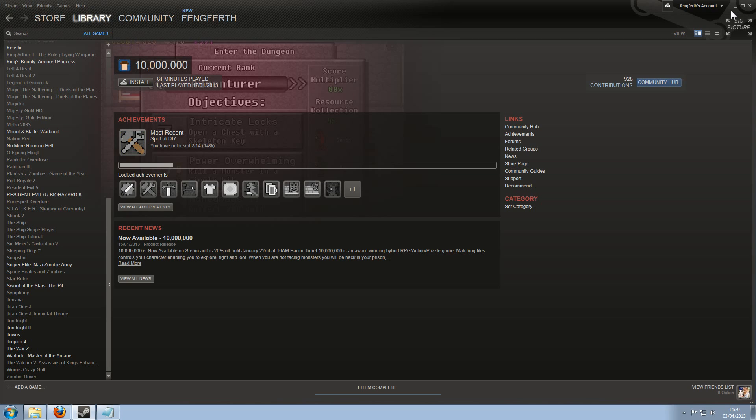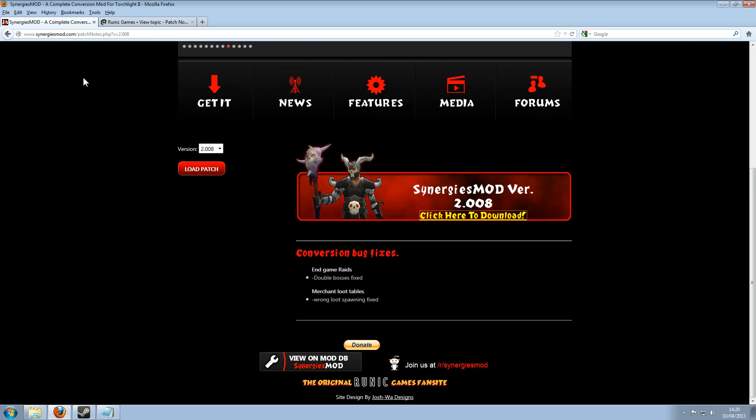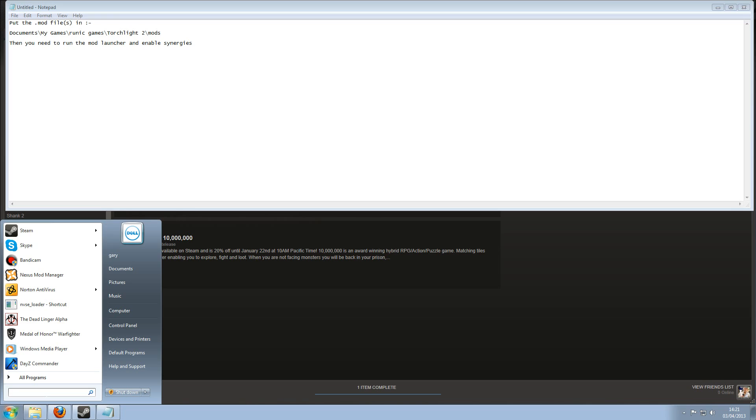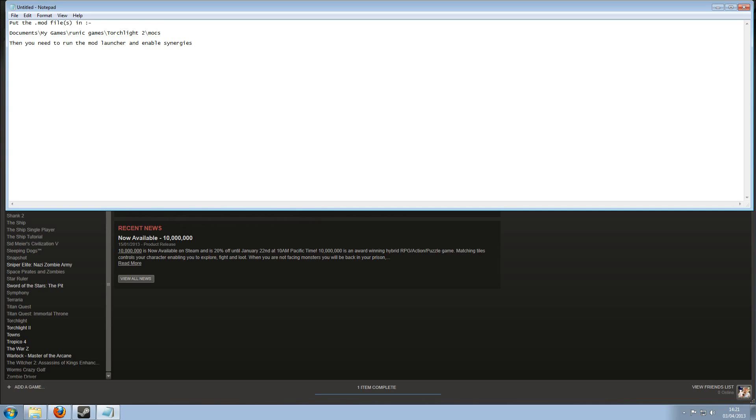For people that have the Runic version — I can't really show you this because I don't have the Runic version, however I do know the process. If you go to the Synergies Mod site, pick a patch and click to download, save the file, wait for it to download, then extract it. With the mod files you've extracted, you have to go to Documents > My Games > Runic Games > Torchlight 2 > Mods. Bearing in mind when you first install Torchlight 2 you get to pick where you put the files, so it might be different — you can easily find it by searching for 'runic games' or 'torchlight 2'. Then you put those mod files into the actual mods folder. Then you should be able to run the mod launcher as I did with the Steam version, and just enable Synergies and you're pretty much off.